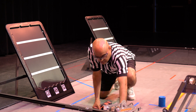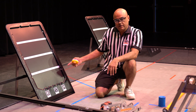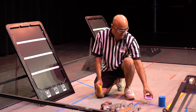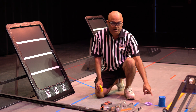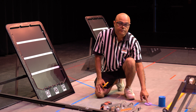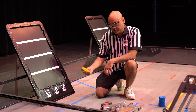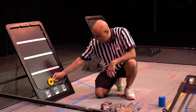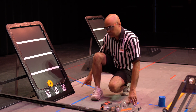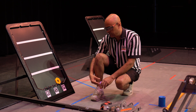In autonomous there are several scoring activities: placing pixels on the spike mark and placing pixels in the backstage or on the backdrop. For a bonus, the purple pixel has to be on the center spike mark — it has to be on the center because the randomization object determines the center, so if it is off the tape it's not scoring. Similarly, the yellow pixel can score a bonus if it is on the center based on the randomization.